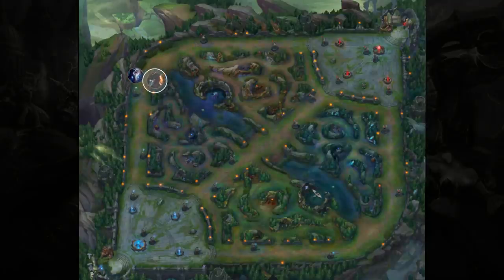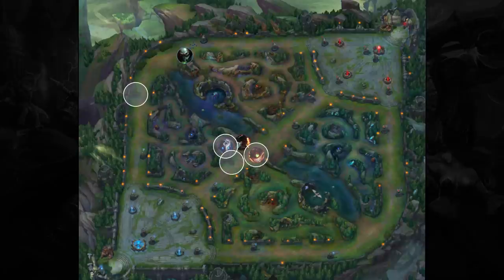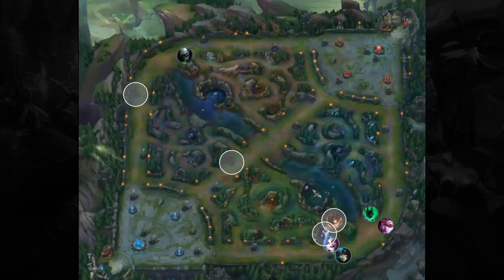For example, let's say we take the top tower. Our top laner can then push the wave into roaming. Let's say he ganks mid with us while the enemy top is stuck pushing the wave back. If this is successful, we can then take the mid tower, which in turn frees up our mid laner to use the same tactic of pushing into then pressuring bot lane and taking that tower as well.